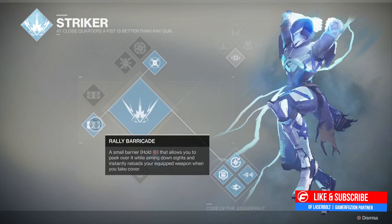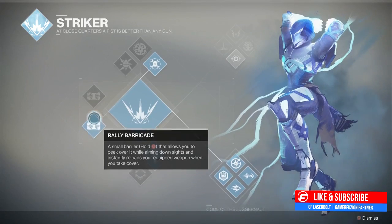Both of these barricades are pretty effective. I think one would be more effective for suppression fire or when doing a raid, and the other one is more effective for zone control or controlling a certain portion of a map when playing PvP. You have to play with each one to see which works best, and I'll have a Striker class build ready for the alpha, beta, or when the game releases.